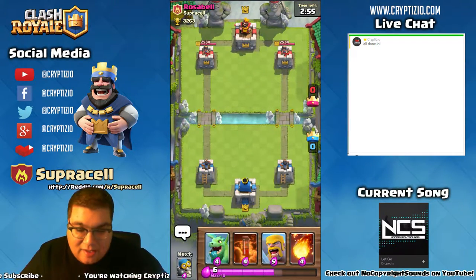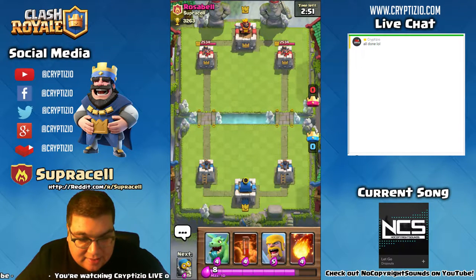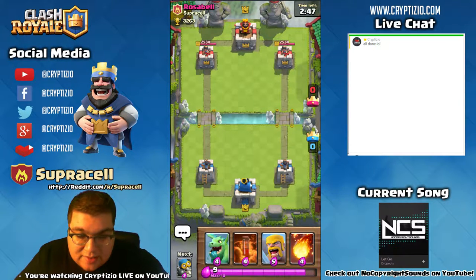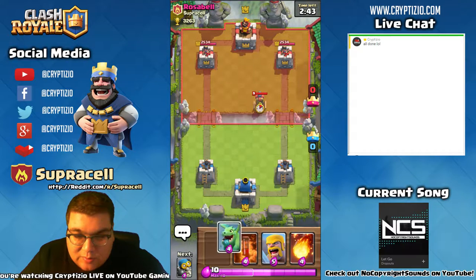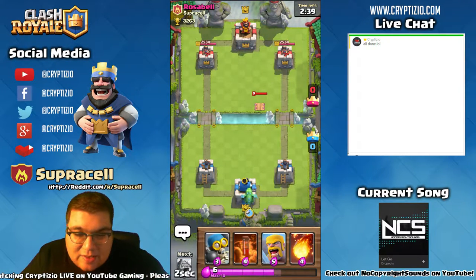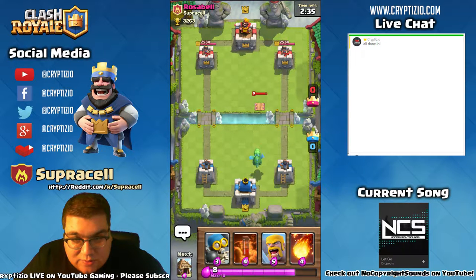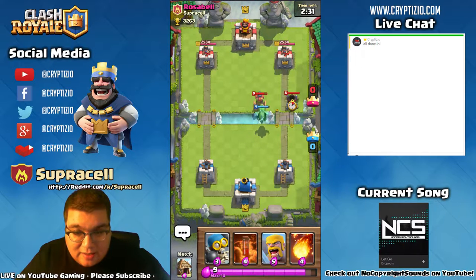We did get Rosabelle. She's going to go ahead and play her Mortar deck. I just want you guys to look closely at how we approach this. So far nothing's being played, but you can see they usually start off with the Tesla — they want to protect it.